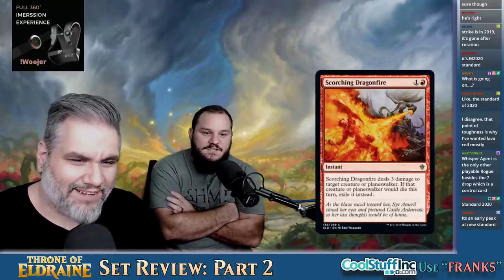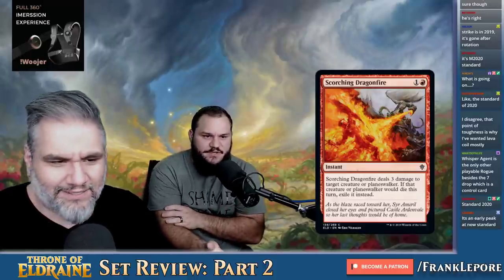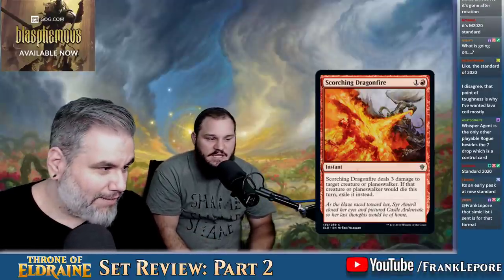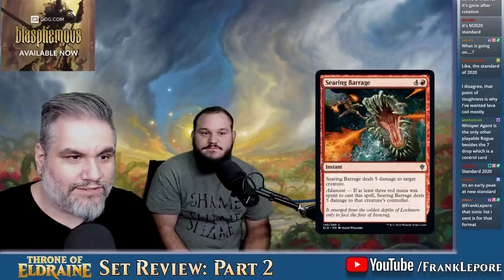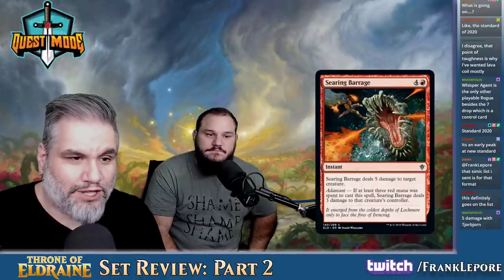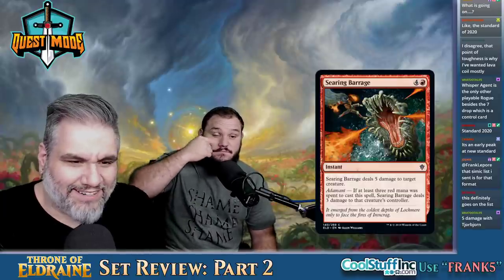Is Scorching Dragonfire going on the list? Yeah, definitely — that's a Simic card, or if Arclight Phoenix is a real deal. It's just your typical three damage for two mana, but hitting a planeswalker is relevant. Searing Barrage — five mana for five damage to target creature. If you spend three red mana, it also deals three damage to that creature's controller. This is just a five-mana Searing Blaze — it sucks, it's too much.